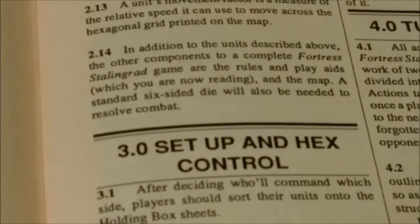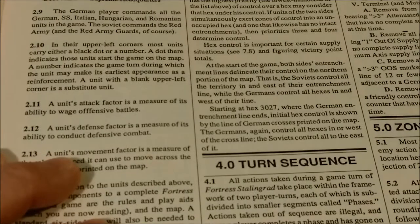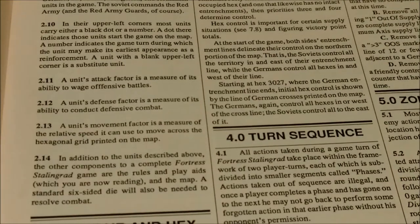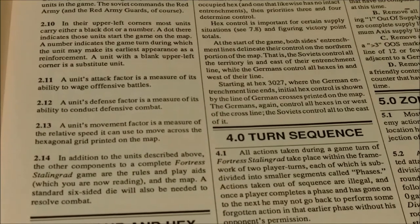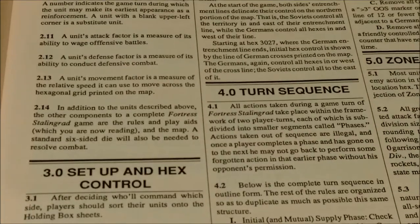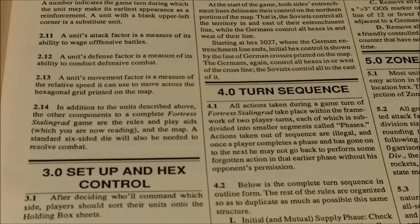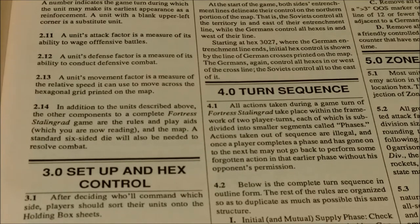Setup and hex control. Turn sequence: all actions taken during a game turn of Fortress Stalingrad take place within the framework of two player turns, each subdivided into smaller segments called phases. Actions taken out of sequence are illegal, and once a player completes a phase and moves on to the next, he may not go back to perform a forgotten action without his opponent's permission.